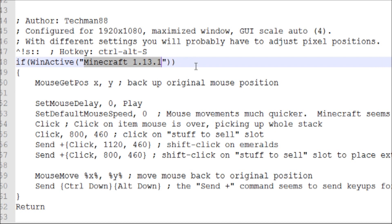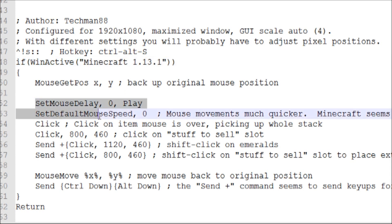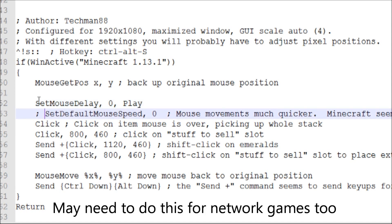The next thing it does is it checks if you're actually in Minecraft, so it won't run this script if you're in another window and you do this hotkey. Then it backs up the mouse position, because it's going to be moving the mouse around — you want it to just move back to where you had it originally. Then it does a few commands just to make it run faster. If you have a slow system you might need to comment out these commands — you just do that. That tells it to ignore everything after the semicolon.